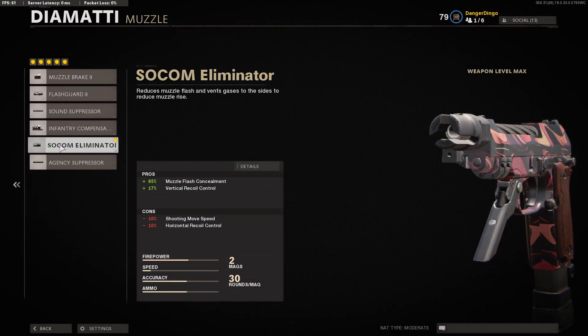Then lastly in the muzzle slot, we're going with the SOCOM Eliminator — an 85% increase to muzzle flash concealment, meaning we disappear from the radar very quickly, and also giving us 17% vertical recoil control.